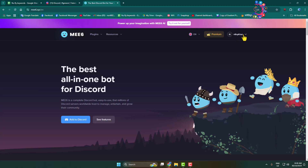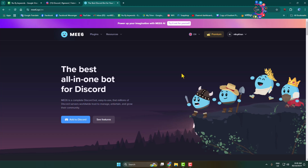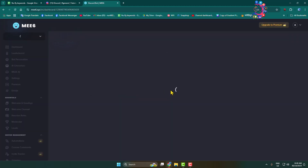First, make sure to sign into your Discord account. Then click on your name and click on My Servers. Here, click Go next to the server in which you want to delete multiple messages.